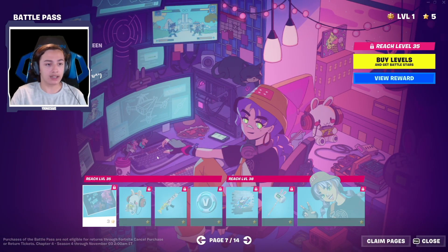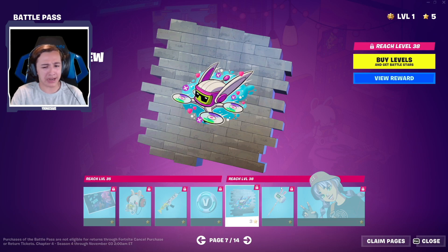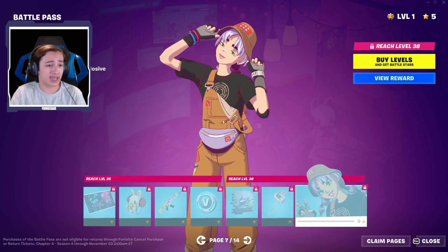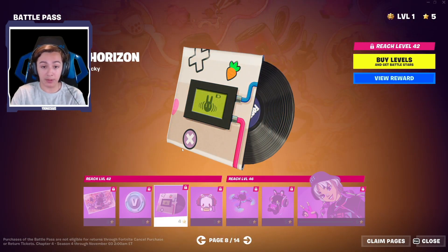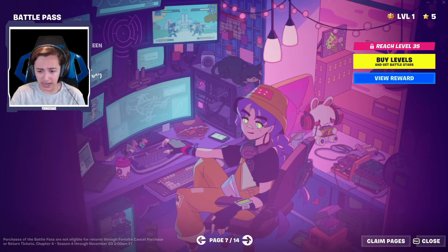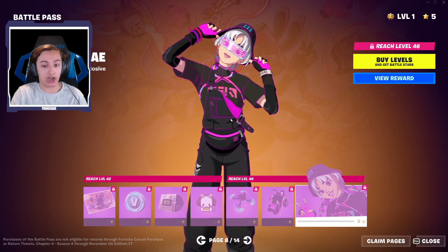Page 7 — we do have a new outfit. We have Mei, Uncommon Loading Screen. Mei Jr., an epic backbling. There seems to be a cel-shading skin. 100 V-Bucks, Dronesy VU — kind of a weird little spray. The Original Bonk Bunny harvesting tool — once again, self-shading. We've seen very similar harvesting tools in the past. And we have Mei — an epic outfit. I believe this one was in the survey, so it finally came out. And we have Black Hat Mei — Uncommon Loading Screen, 100 V-Bucks, Race to the Horizon. Bunny Bop, Uncommon Emoticon — it is animated. It seems almost all the emoticons are animated now in the Battle Pass.